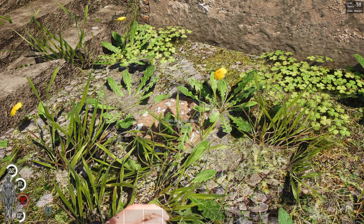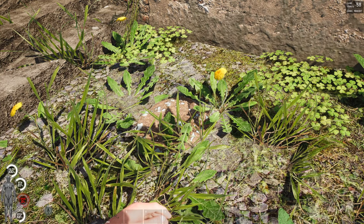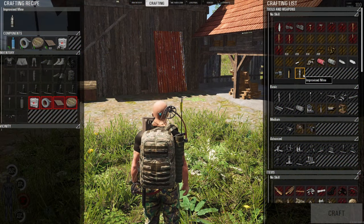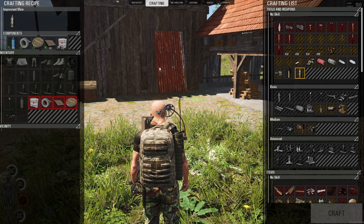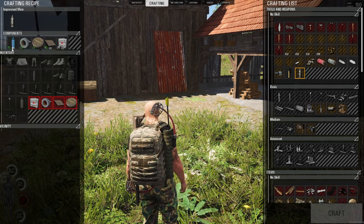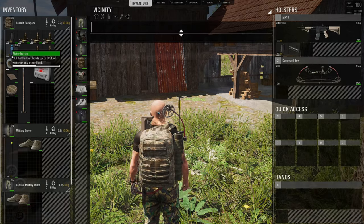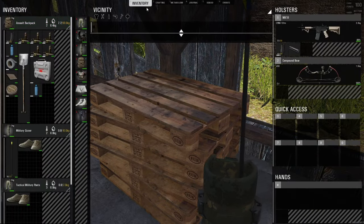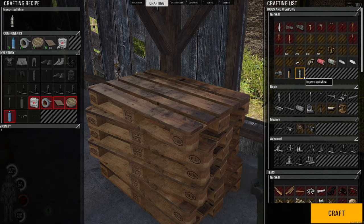If you disarm the device and you're feeling especially witty, you can rearm the device and render it yours — it will detonate if the original owner comes back to check on it or retrieve it if they are not careful. If you're having trouble crafting the improvised mine and you have all of the components needed, make sure that your bottle has liquid in it. The game does not recognize the bottle as a craftable item unless it has liquid. The same is true when attempting to craft bottle suppressors.